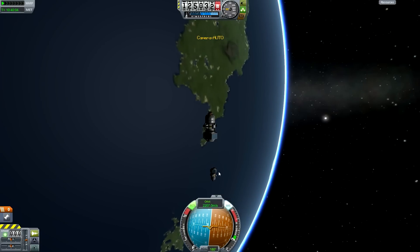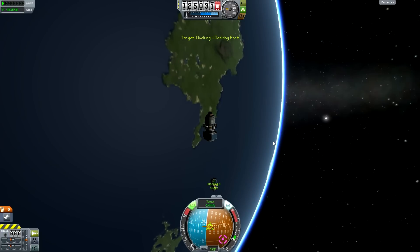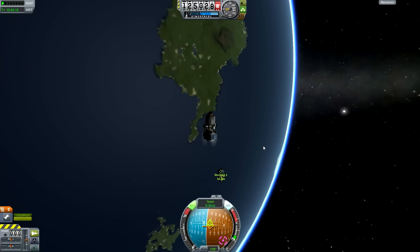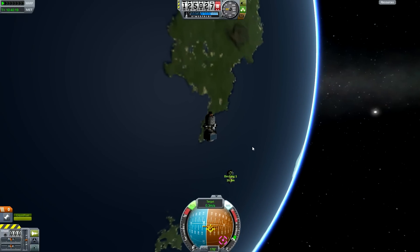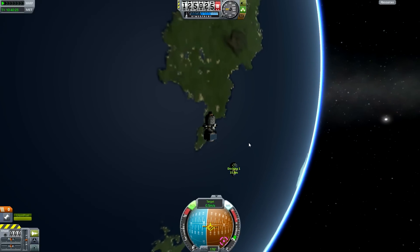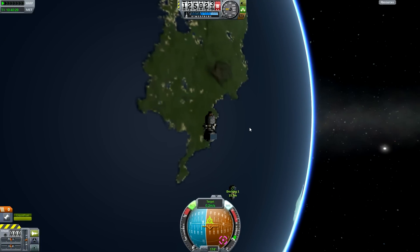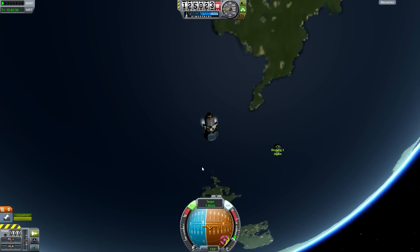It looks like we can do the docking from here, so we'll get the target velocity down as low as we can. Now I'll go over the docking controls: H and N are forwards and backwards, W, A, S and D are your rotation, and I, J, K and L are your translation — that is, lateral movement.